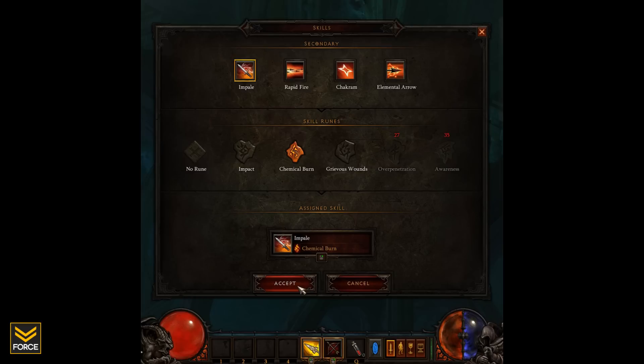What this does is it makes for diversity between characters playing the same class. If I've got a Demon Hunter and I'm using Impale and I want the Impact alteration to the ability, that's obviously going to be different from someone who's also using Impale but using one of the other four skill runes for that ability. So this is where the character customization is going to come in the game.